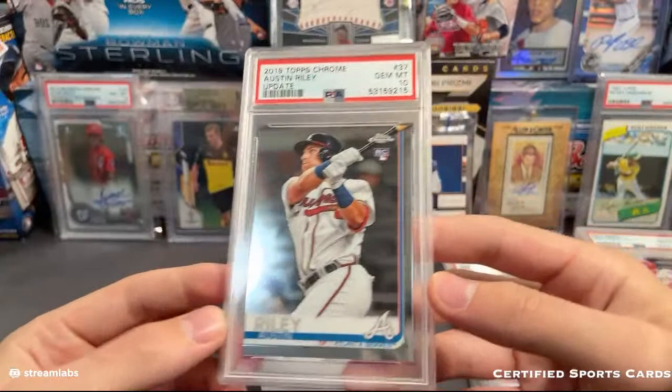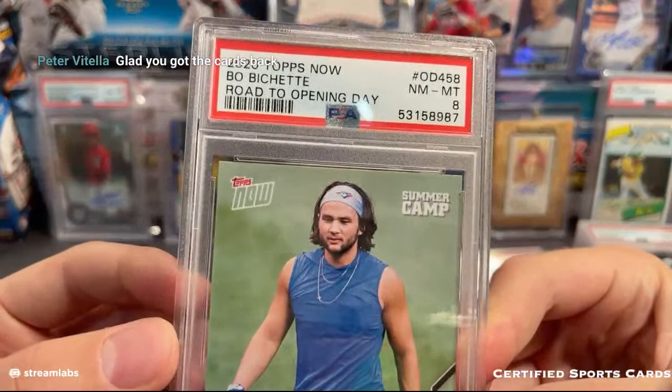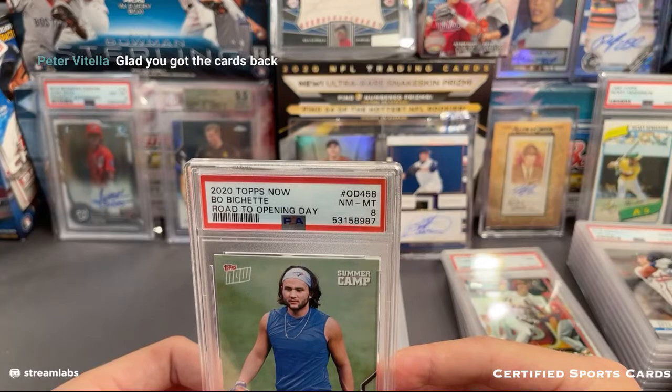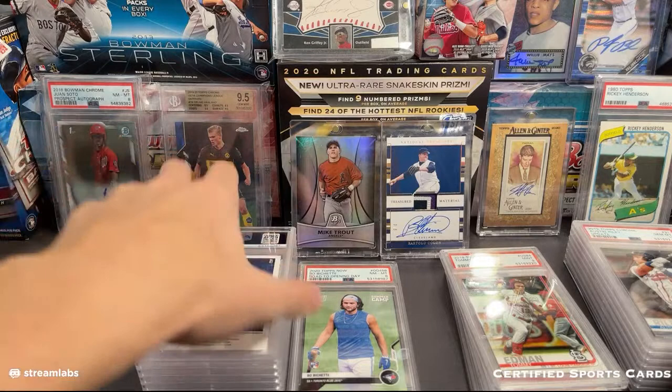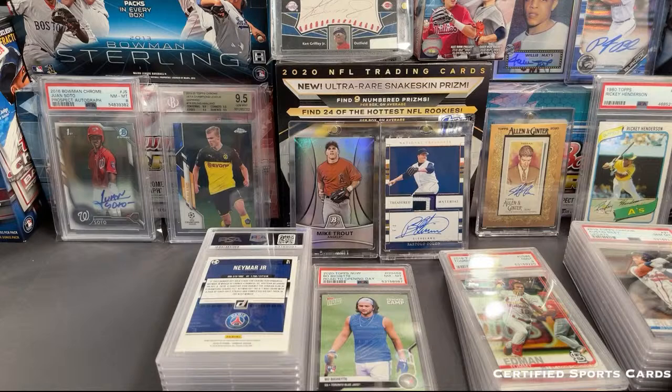Austin Riley in a 10 - that is the Topps Chrome Update. We have a Beau Bachette - oh, that one's an eight. I need to reach out to Looney - this is actually his card right here. Let me shoot him a message on Twitter real quick and just say that I'm revealing his cards right now.